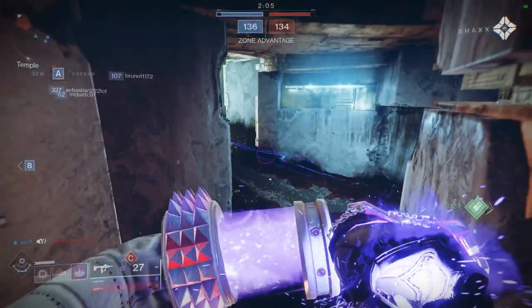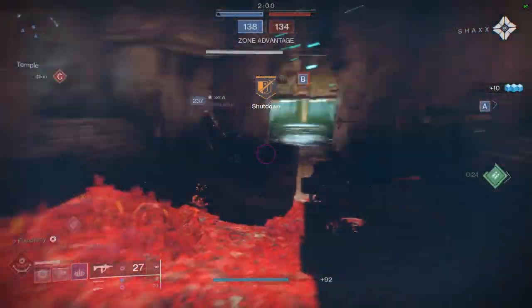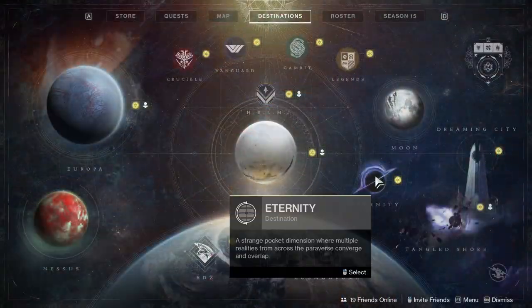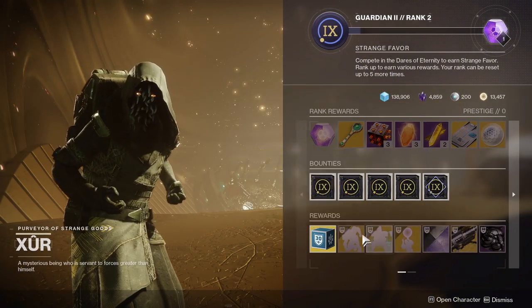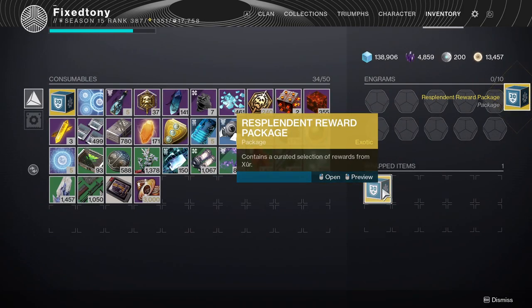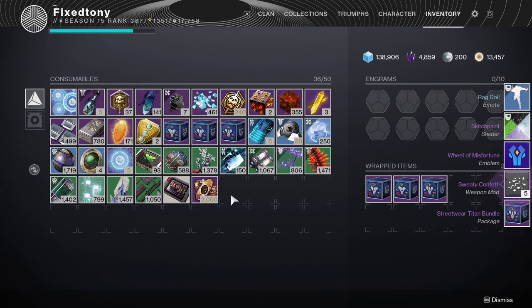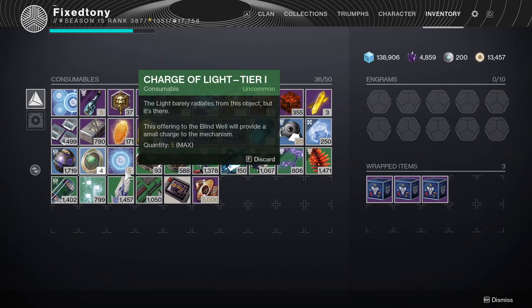So for today, we're going to be covering the Streetwear armor set that we got for the 30th anniversary. If you guys don't know how to get this, right after you're done with the first activity that Xur gives you, go to the Eternity node, then go to Xur's Treasure Horde. Once you go there, go to Xur, talk to him, and in the Rewards section you'll see the Resplendent Reward Package. Click that and unlock it. It's pretty simple and self-explanatory. So let's get right into it.